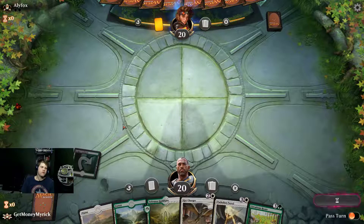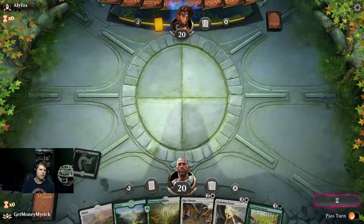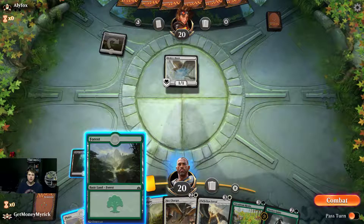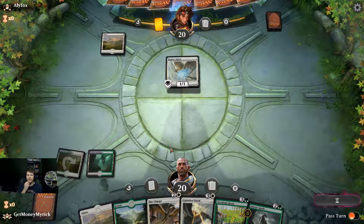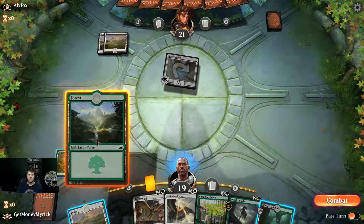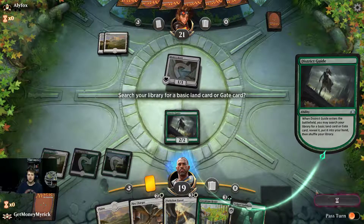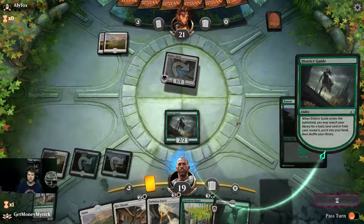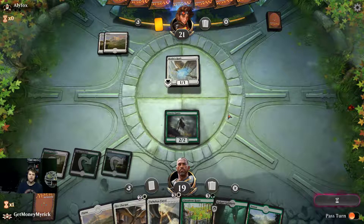One way to win a match is if your opponent just doesn't play. I'm going to make my video smaller — I don't think anybody cares to see more of me. A District Guide is something I can get behind. We are going to be set on land, there's no doubt about that. I don't think we need double black for any reason, so we might as well just get our color fixing. We're going to have a ton of lands, so hopefully we can draw something to deal with all those lands.